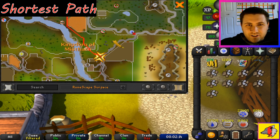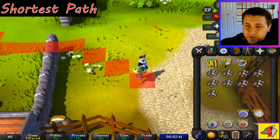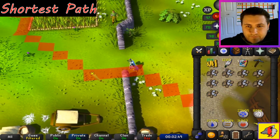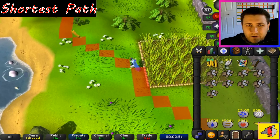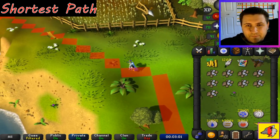A fun fact — it's actually shorter to get to Varrock if you go left instead of going right up this way. When I first found this out using the Shortest Path plugin, it totally blew me away — as a younger player I would always walk around and go the long way. Once you set a path, it highlights every single tile for you, which is really cool. This is great for clue scrolls or if you just want to know the quickest way to get from point A to point B.